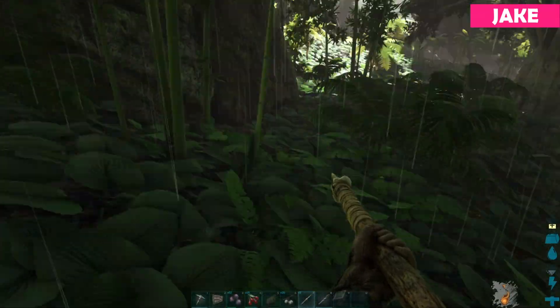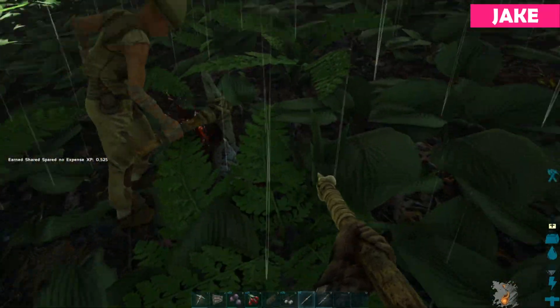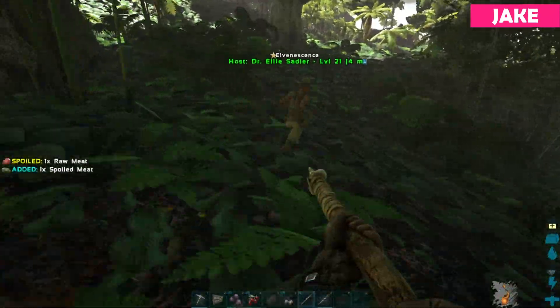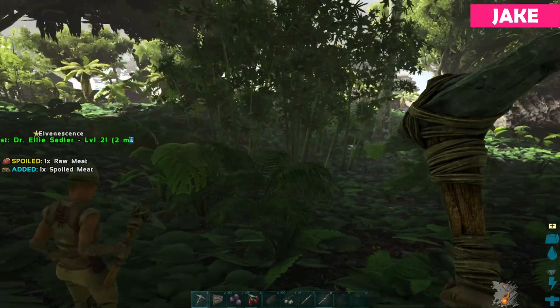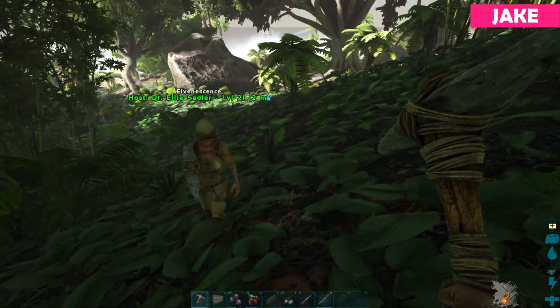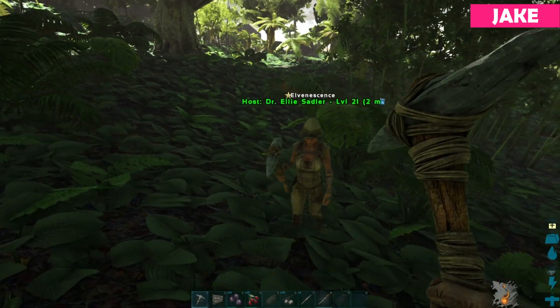That is definitely a Jurassic Park-like thing. Totally. Compsognathuses are like a pack hunter that attacks in swarms. I don't think there's any evidence for that, but it's just taken as true now. Which is so strange. The Dilophosaurus here spits.